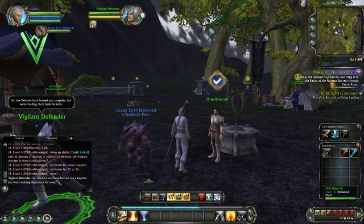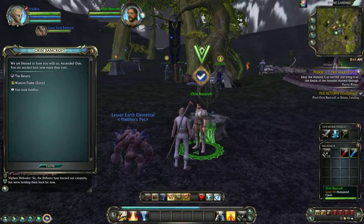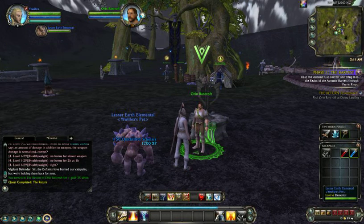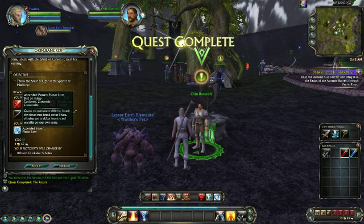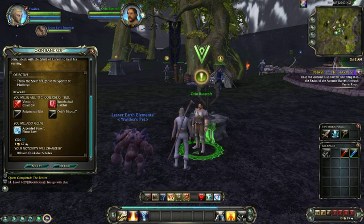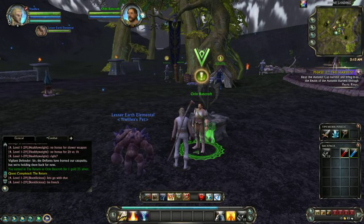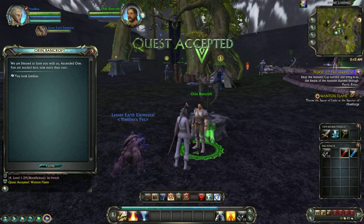Welcome back one and all. As you can see, this guy is going to give us our next quest. We just returned our other quest, and now we get an ascended power planner lore with the chosen of any weapon, whether it's warrior, cleric, rogue, or mage. We do, however, have to slay a dragon.